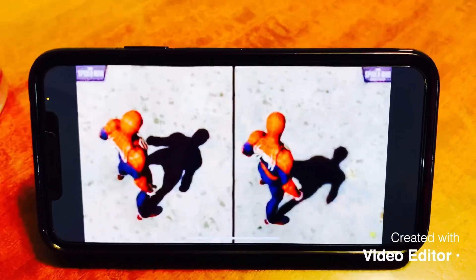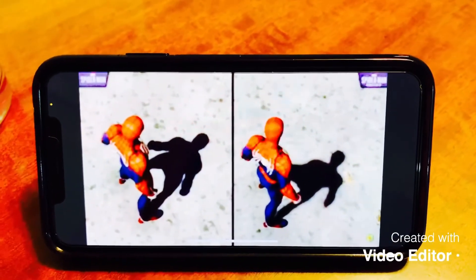If you see on the left, the shadow is more still and not blurry. But in the original, it reflects like a real-life shadow — blurry and unstable.